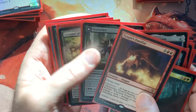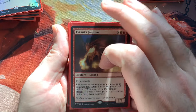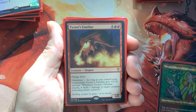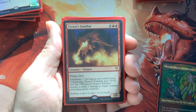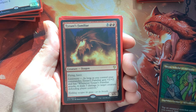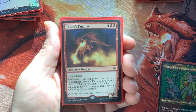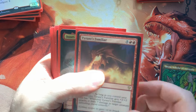Tyrant's Familiar is one of my favorite cards I didn't know about — someone was playing it at the LGS and I was amazed. It just comes down and, if you have your commander on the battlefield, does seven damage to a creature continuously. That could take out most commanders — and it has flying and haste. So as long as we have Maria, which we usually do, this guy just comes down, takes out a commander, and does seven damage in the air.